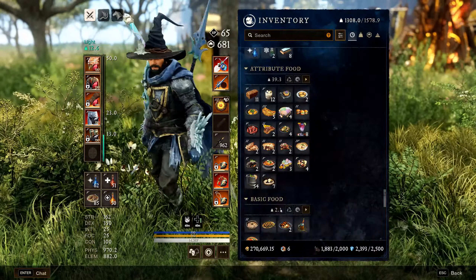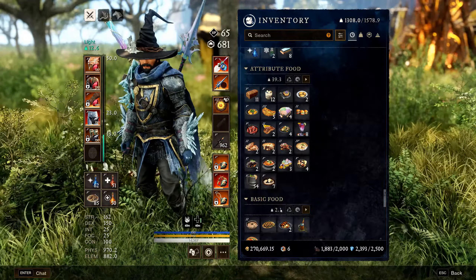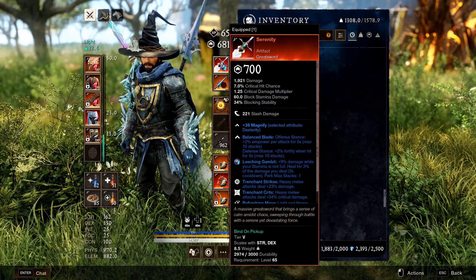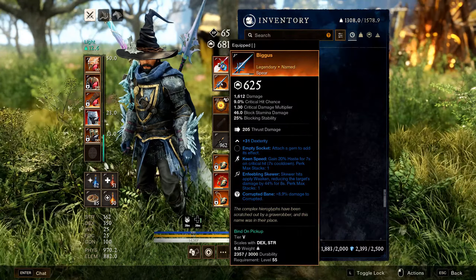Today I'm bringing you one of the best DPS builds in the game right now, along with a complete guide. For weapons of choice, we'll be running greatsword and spear. Greatsword is our primary damage source, with the spear acting as a backup weapon to apply buffs and debuffs to enemies.